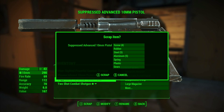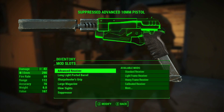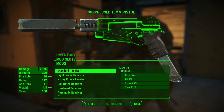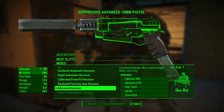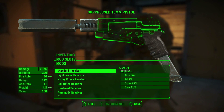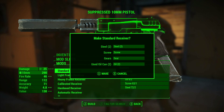Now I could scrap it because I've got the scrapper perk, but all that's going to give me back is the base materials and that's rubbish. So what you should be doing is go into modify and actually take off the receiver. So at the moment I've got one of the best advanced receivers on there and all I need to do now is take it back to the standard receiver. You'll find that if you already had one of these or built it from a standard receiver, you would actually have one of these already.